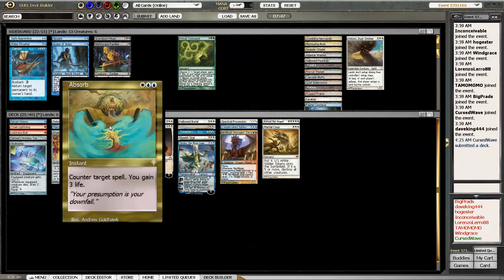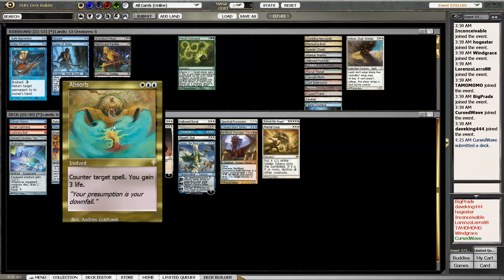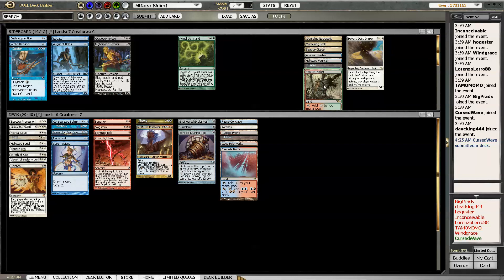Capsize might be better than Absorb depending on what I'm playing against. I think I like this deck. I'll sort by color and get my dual lands in. Tundra - not that one.